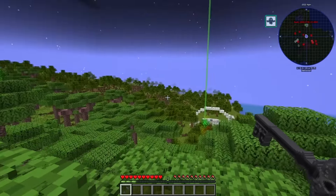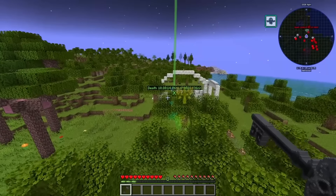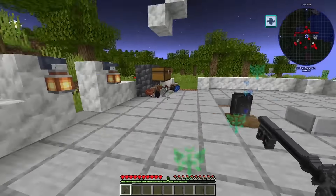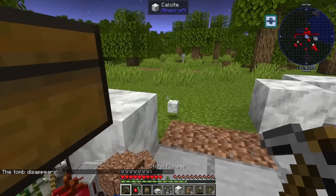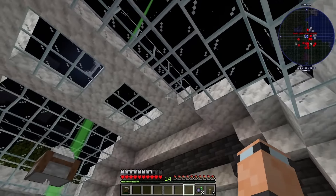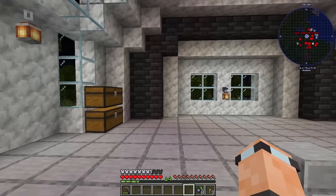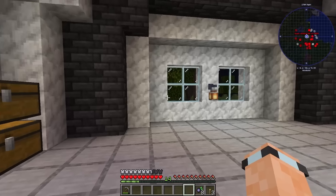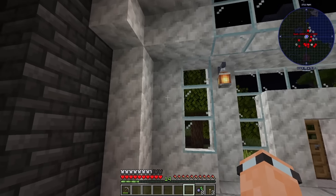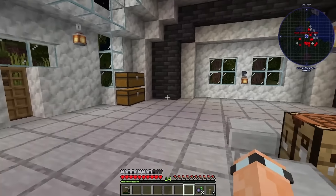A creeper blew up one of my chests, but somehow I managed to get some feathers. I've kind of finished off what I had in my head — this sort of build. It was all made out of Calcite but it needed a splash of colour, and black goes well with white. I'm not really a builder as you guys know — I'm more into technical stuff.